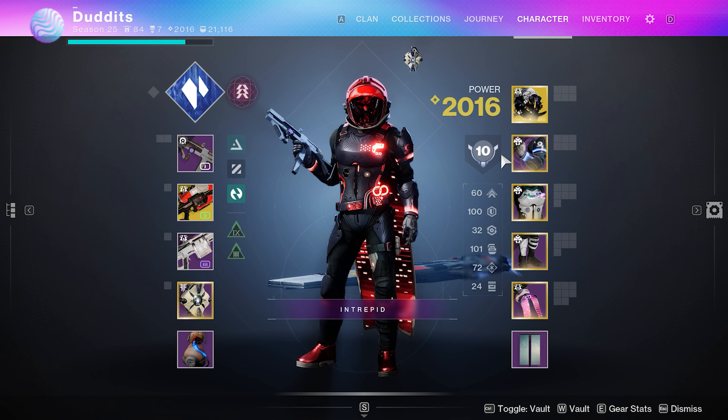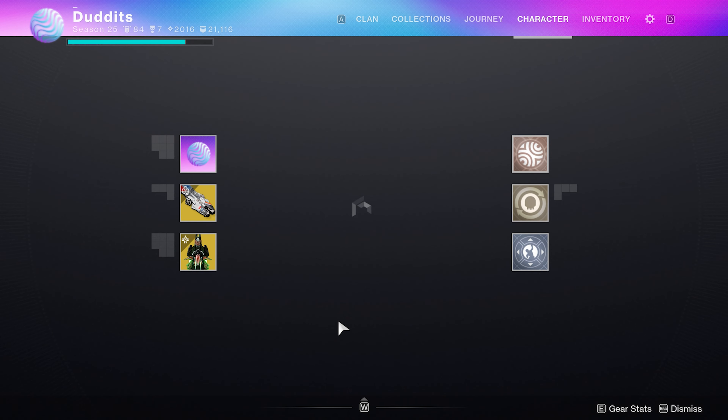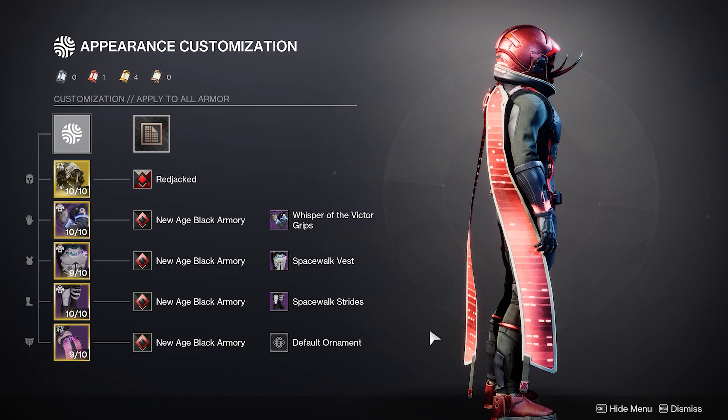Before we get into the video, do me a favor — rate my drip, let me know what you think of this bad boy. I think he looks pretty sick. Dungeon armor from the Vesper's Host, and that little red symbol looks like the operator symbol, which I found really, really cool. Whenever you're in doubt with a shader, get the New Age Black armor shader on and that usually fixes everything.